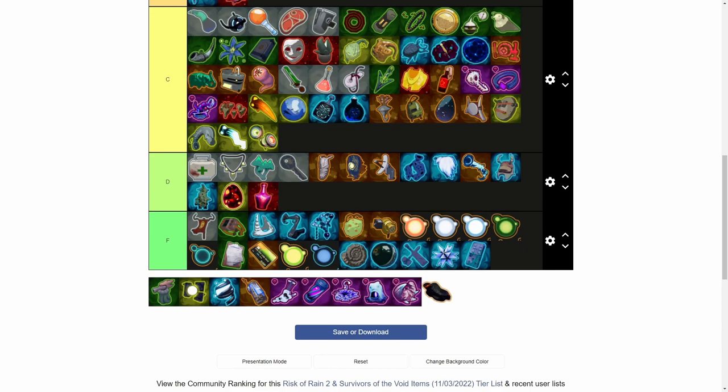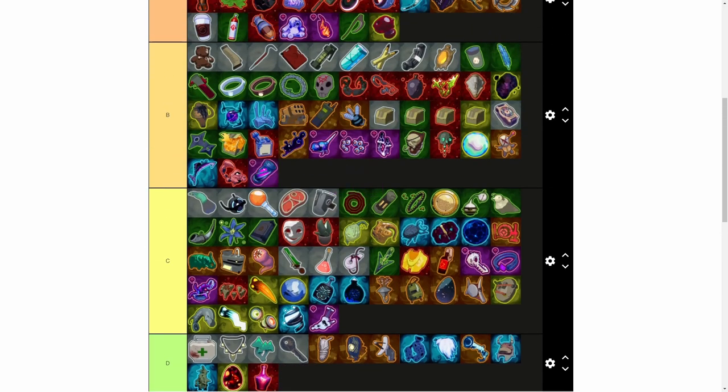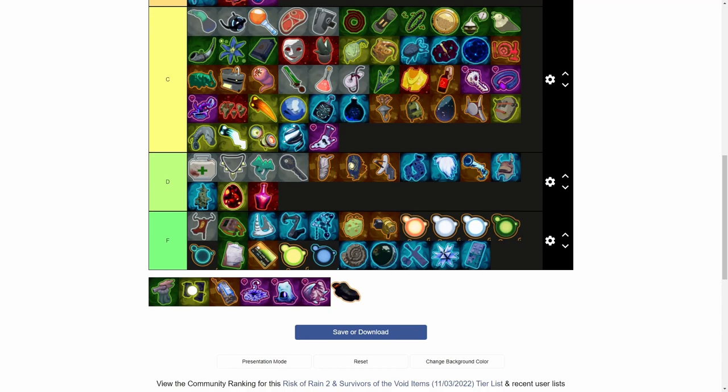Egocentrism sounds fun — C rank. The void guitar — Polylute — 25% chance to fire lightning for 60% total damage up to 3 times, corrupts all Ukuleles. Sounds pretty good — C rank. Lysate Cell — adds one charge to your special skill and reduces special skill cooldown by 33%, grabs all Fuel Cells. Special skill is your R key — that cooldown reduction is pretty good, helps a lot for stunning enemies — A rank for that.